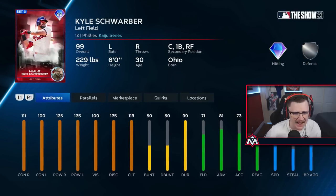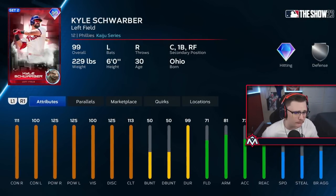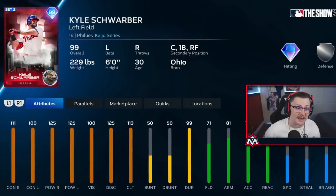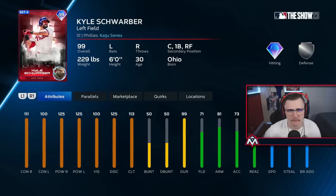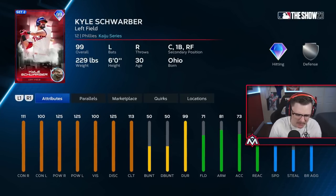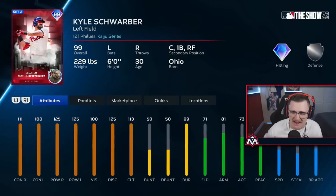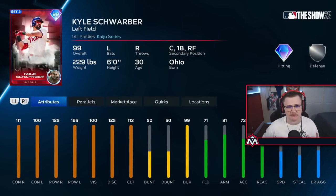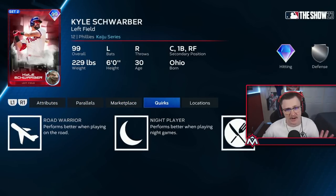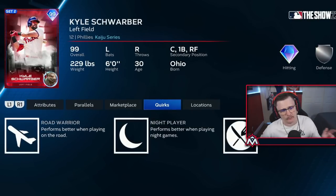It's been a hot minute since they've released a good card in the Headliners pack, but they finally did — the 99 Kyle Schwarber. He has the catcher secondary, which is where everyone's probably using him, maybe even at his base. But we're gonna use him at his primary in left field. Looking over the stats: 111 contact vs right, 100 contact vs left, max power both sides, 113 clutch. He's got three quirks: Table Setter, Knife Player, and Road Warrior.